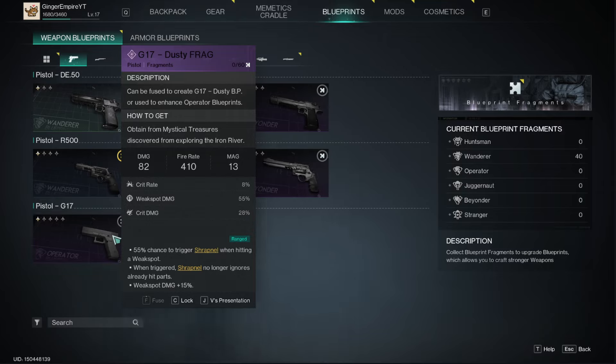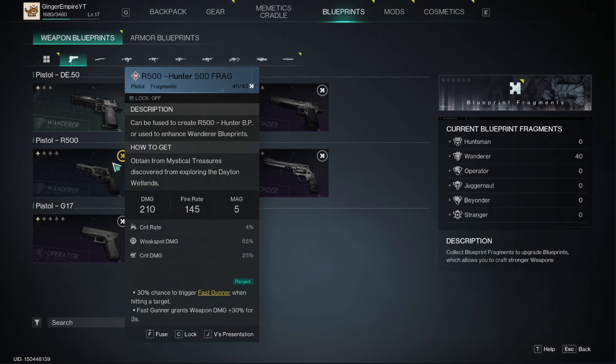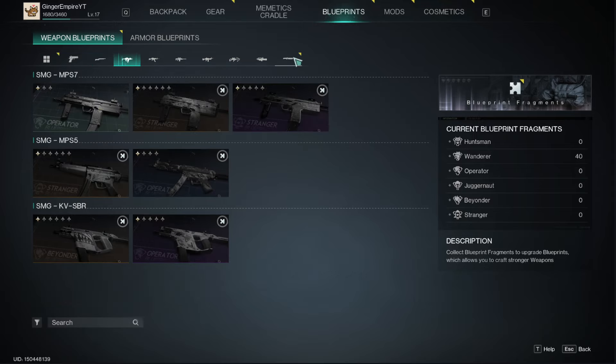It's a little confusing — this one needs 60 fragments but I don't know what kind, and this needs 40 fragments of obviously Wanderer, because that's all we have. I don't think there's any other gun we can get currently.